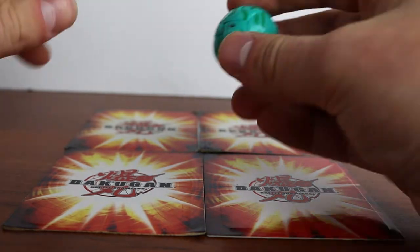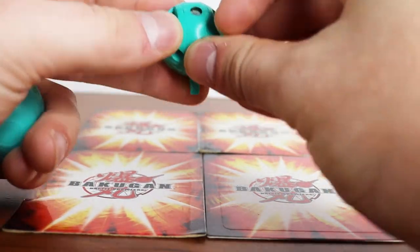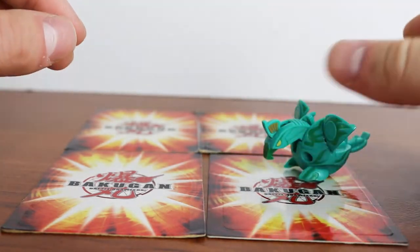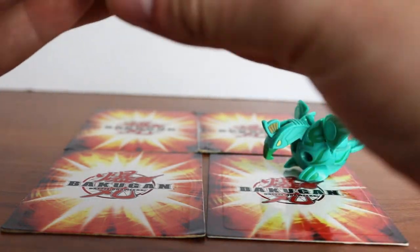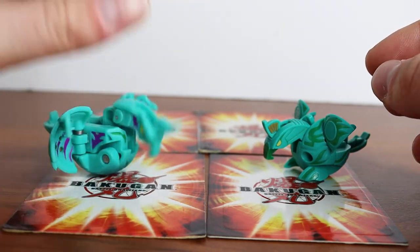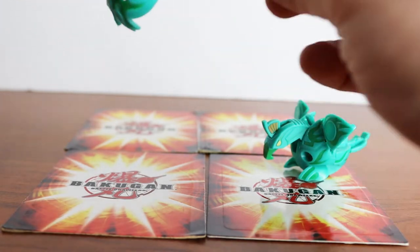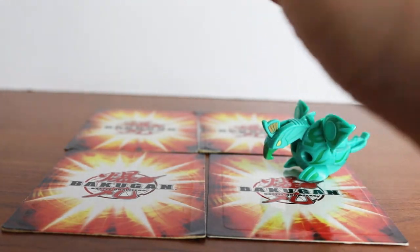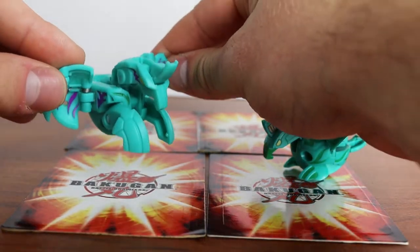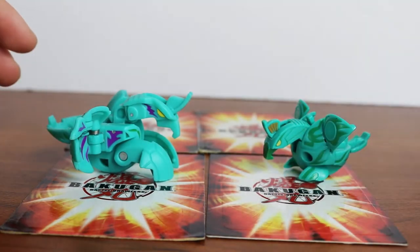Up next I have a Ventus B1 Skyrus Open Core right here — pretty valuable Bakugan, rather tough to get, took me a long time to find. And then we have its evolution, Storm Skyrus B2 Ventus. This one's a bit harder to get functioning — everything flops — but there we are. Pretty sick.